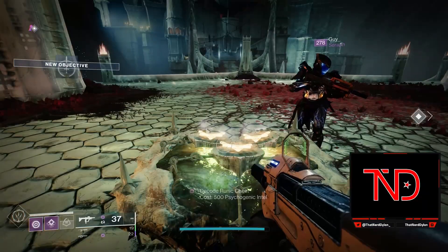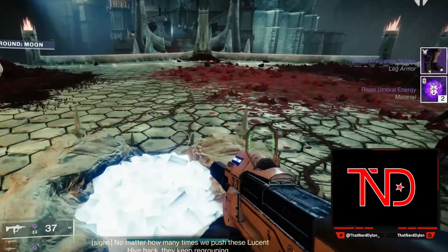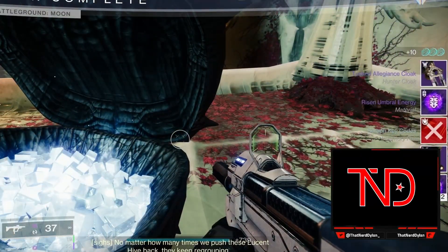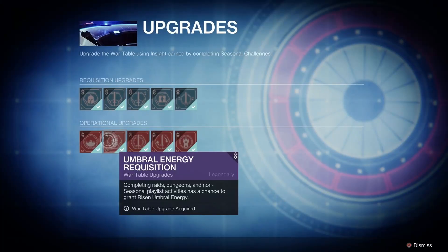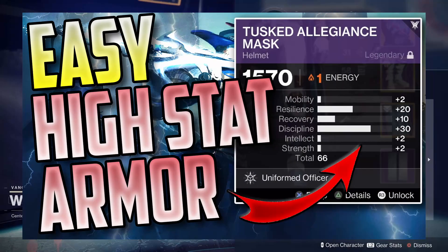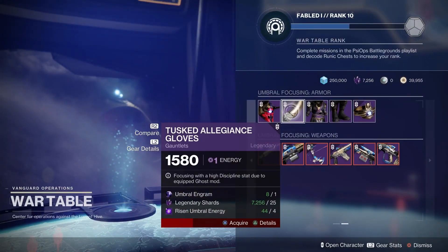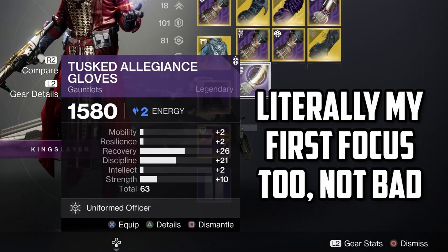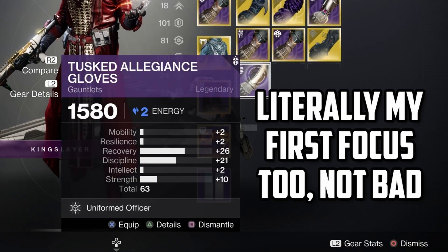Risen umbral energy can be acquired by completing PsyOps battlegrounds missions, but there's also a good chance that you have plenty of this currency already, as this upgrade at the war table allows you to get some energy from completing playlists as well. If you've watched my high stat armor farm vid, you'll know that the war table armor also gives really good rolls. So whatever you do, do not go wasting your umbrals — there's more than enough stuff for you to be focusing those with if you still need patterns or armor.